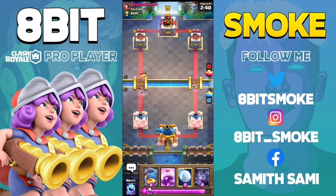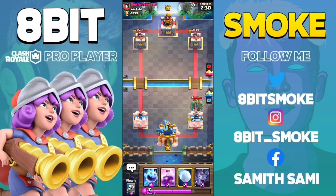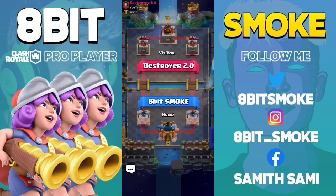The next card is Goblin Giant, which is really strong with Sparky and the Goblin Giant double Prince combo. The placement is the same as with the Hog Giant. Note that the Spear Goblins will target the Princess Tower, and the Goblin Giant will stab the Princess Tower.